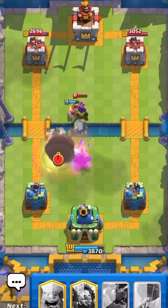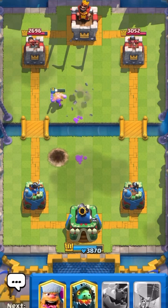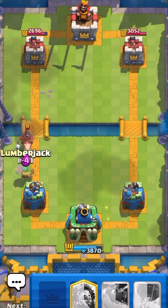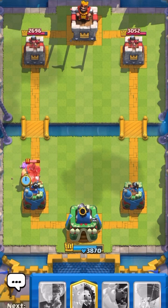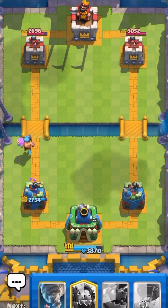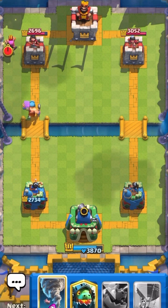See how I place bowler at the middle tile — the tile is very important. If you place bowler right there it can defend both sides. The hog got one hit.